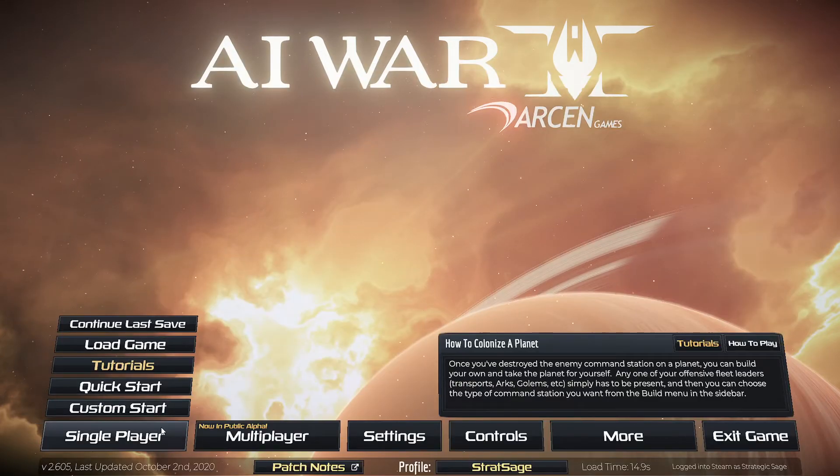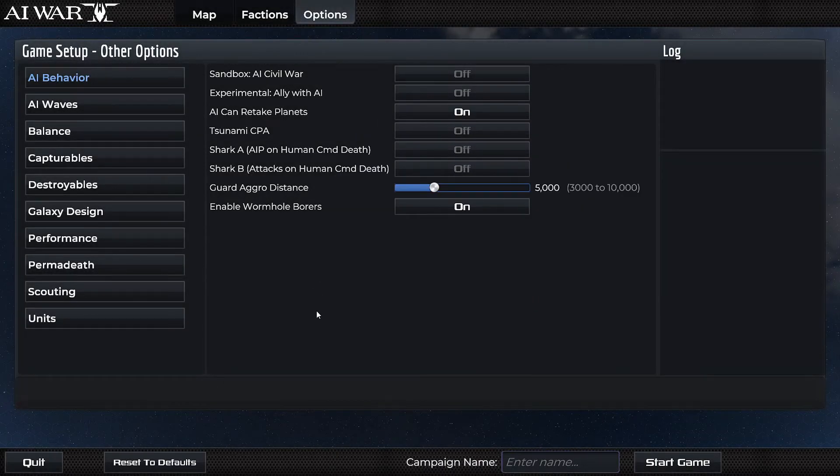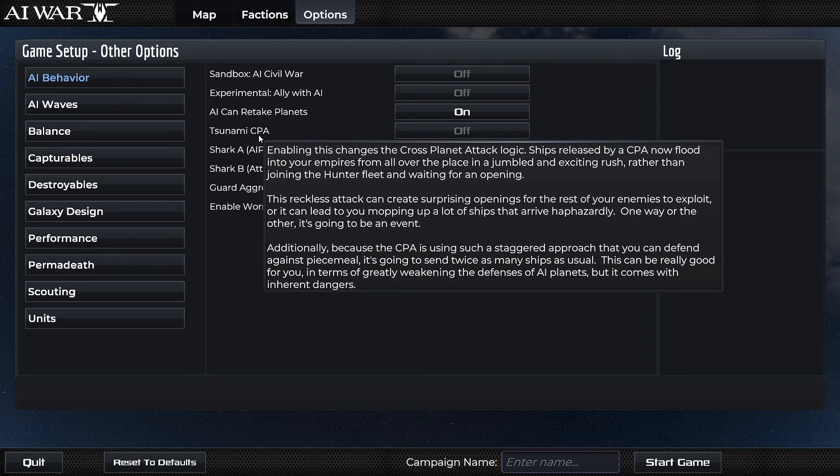Probably the biggest change — the reason for the 'Thousand Screaming Idiots' title of the patch — is cross-planet attacks. Under this different logic, they would use twice as many ships, meaning the AI is going to empty out reinforcements from their planets much more quickly, but they're going to attack you all over the place, whether they have a good chance of winning or not. The hunter fleet might join in. Things can be a little crazy. It's a very double-edged scenario, as opposed to them just hanging back in a threat ball and waiting to come in at you later.